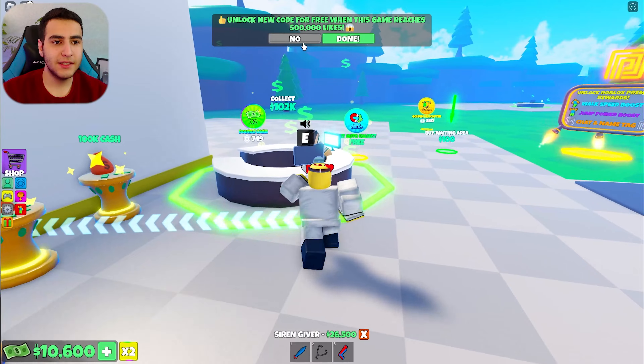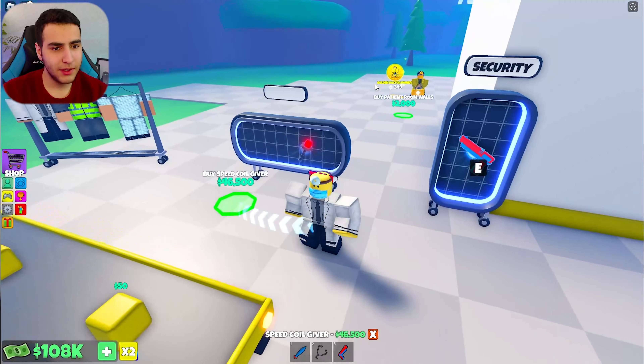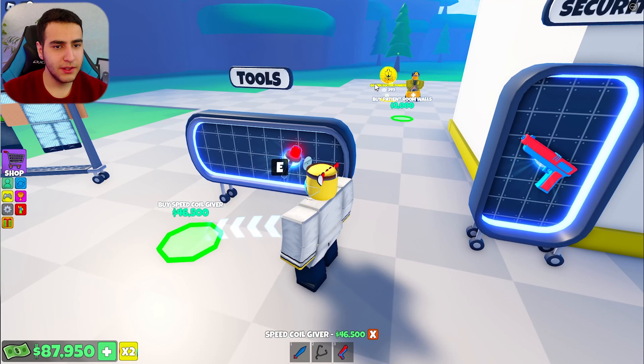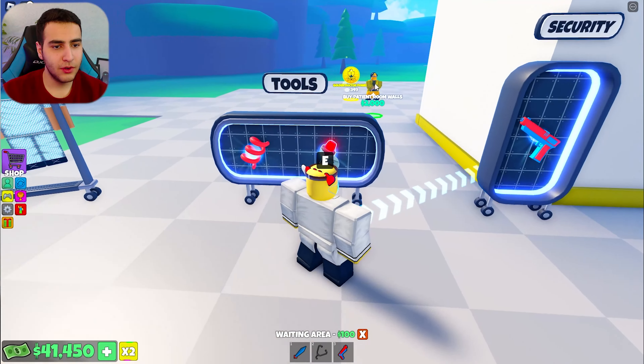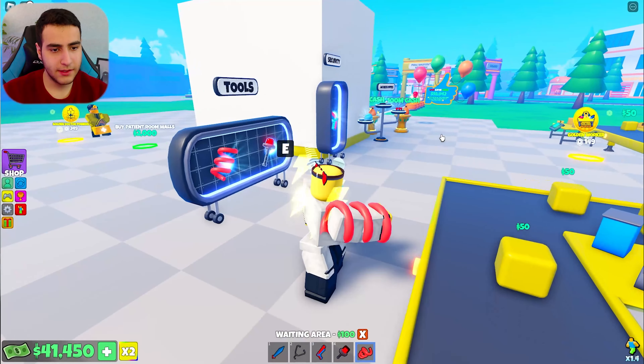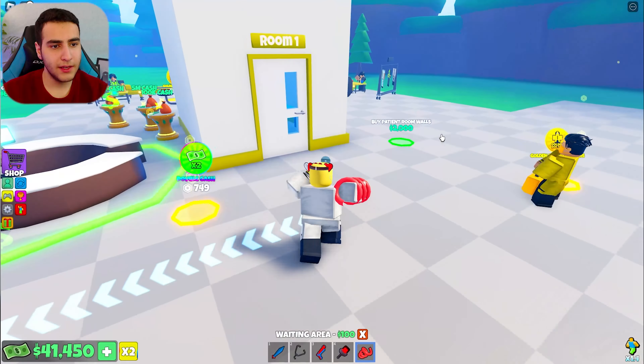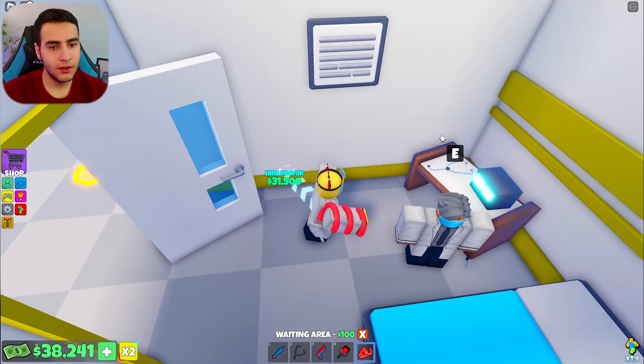Let's get to 100k. Now let's get the siren giver — what is that? This is really not necessary for a hospital. Well, let's pick it up. It gives me energy — I'm running faster! Let me get the doctor.